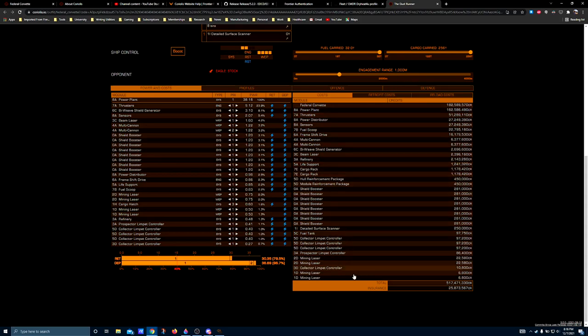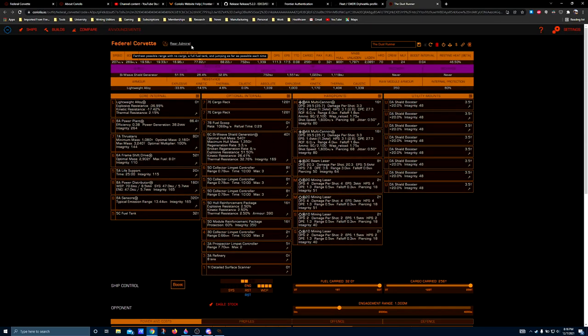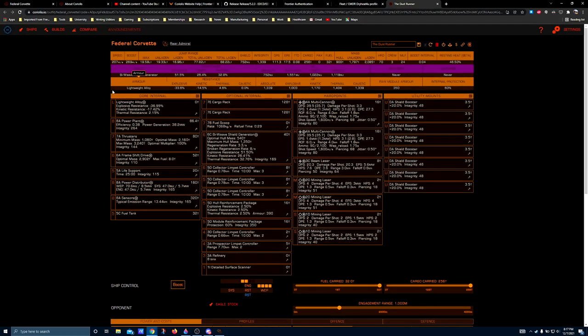Budget: 517 million out the door as configured. This doesn't really reflect the amount of effort you'll put into engineering. The hull is 182 million. If you're tight on budget, you might end up waiting until it comes on sale — I purchased my Federal Corvette hull while all Federal hulls were discounted by around 25 to 30% as a community goal reward, so my rebuy ended up closer to 20 million. At full price, expect 517 million with an insurance rebuy of 25.8 million. If you're mining in solo, this setup will get you out of most PVE situations, but as configured it will not hold off a PVP encounter for very long.